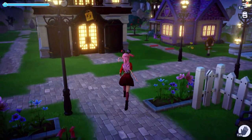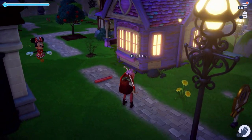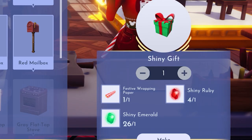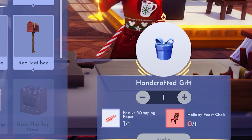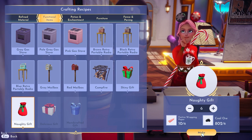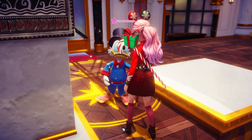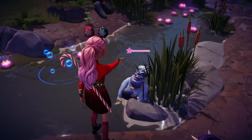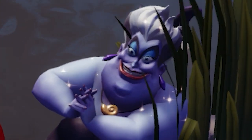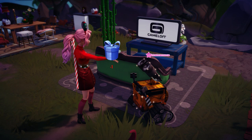You're going to need to round up about 10 wrapping papers, which took me the better part of one day, but maybe you'll be a little luckier. There's the Naughty Gift, the Shiny Gift, the Delicious Gift, and the Handcrafted Gift. The Naughty Gift is probably the easiest recipe, so I recommend making the most of those if you're in a hurry. You can give any gift to anyone you want.